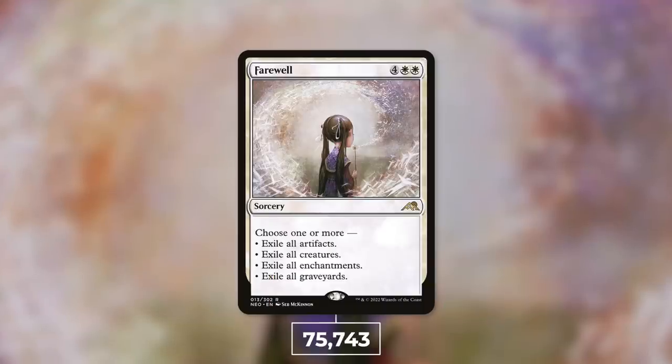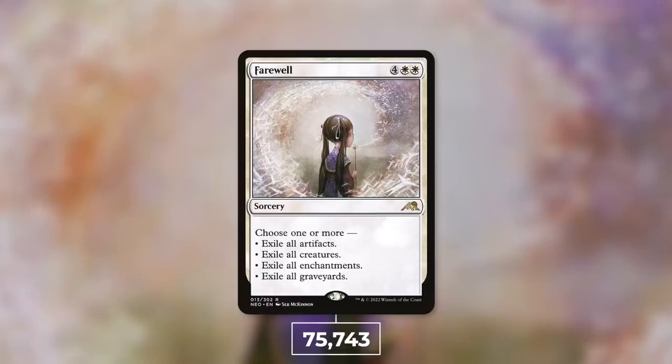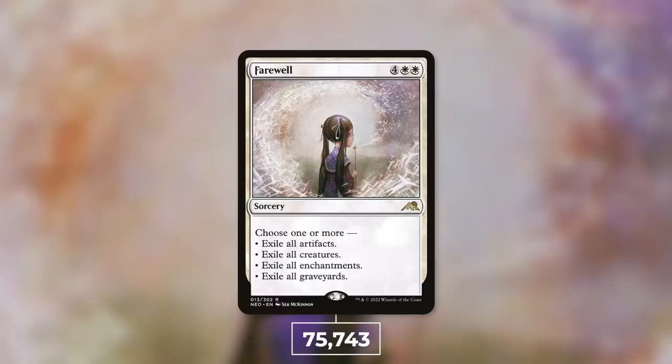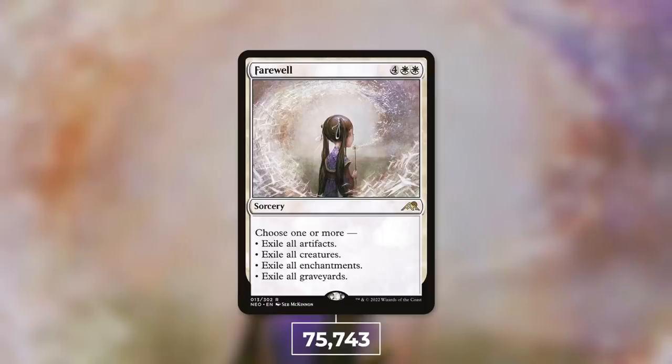Yet another card I definitely expected to be on this list: Farewell, at 75,743 decks — that is 13% of eligible decks. This is an incredible board wipe — a sorcery for four white white. Choose one or more: exile all artifacts, exile all creatures, exile all enchantments, exile all graveyards. This does everything and anything you want it to do. Exiling is really hard to get around — it's not just destroy, so you can't regenerate or be indestructible to survive it. This can take out exactly what you need. If you've got a lot of creatures but probably want to keep them, don't exile creatures — just exile everything else you don't want. Pick the exact pieces you want. This is perhaps the most flexible board wipe out there, and it can do the job every single time. Farewell, congratulations on your third place finish.